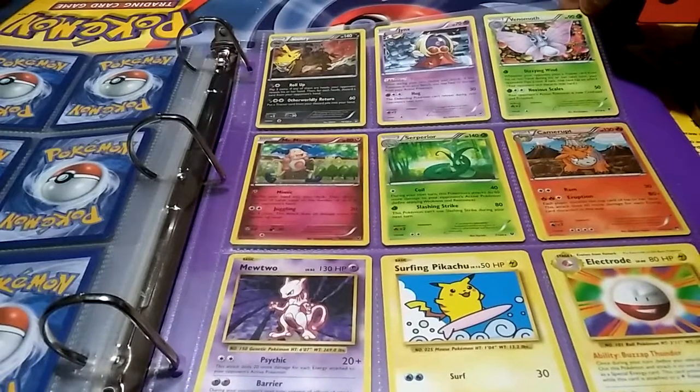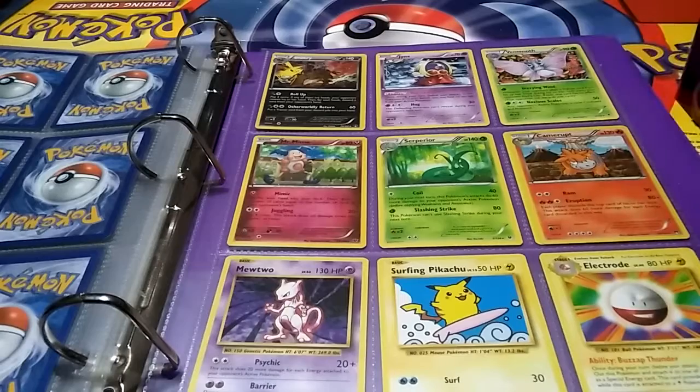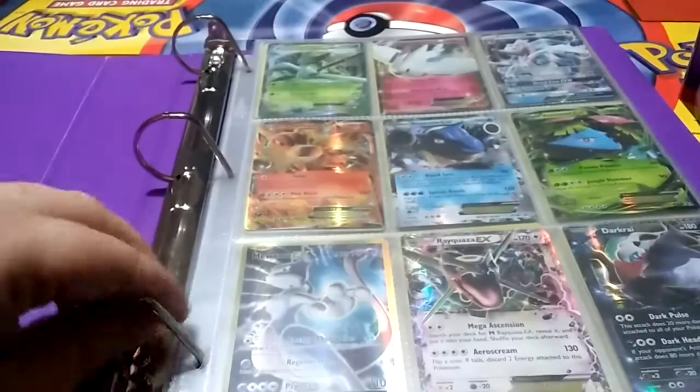Next page we've got another Shiftry, Jynx, and Venomoth. In the middle we've got a Mr. Mime, Suicune, and a Camerupt. At the bottom, from some of those miscellaneous packs I was talking about, I got a Mewtwo, Surfing Pikachu, and an Electrode — as Durium would say, one of those not-so-secret rares.